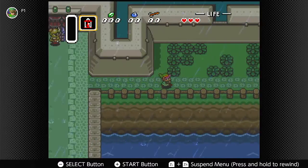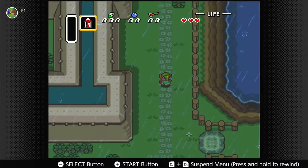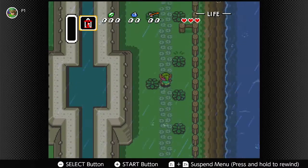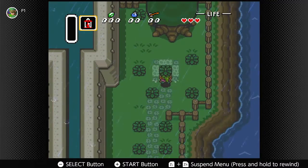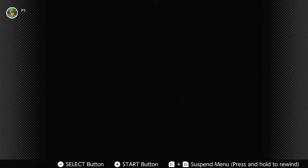Well, how am I supposed to get here anyhow? Let's go see if there's anything around here, because we're kind of blocked from going anywhere else. Let's head up here. That bush is in a specific spot. Down the hole we go!